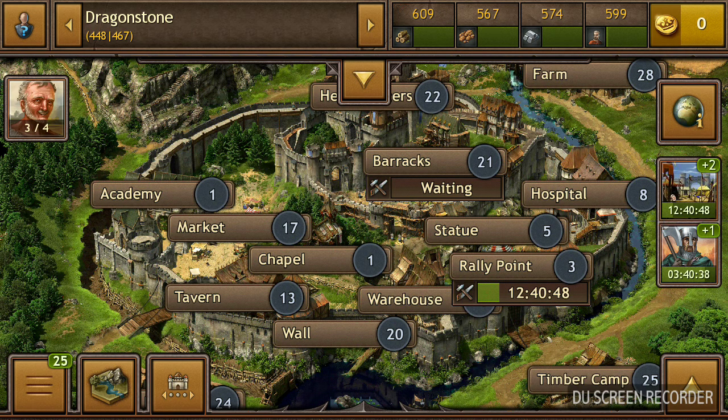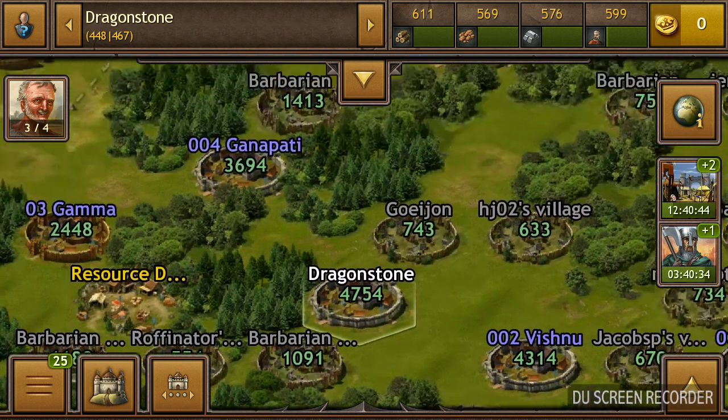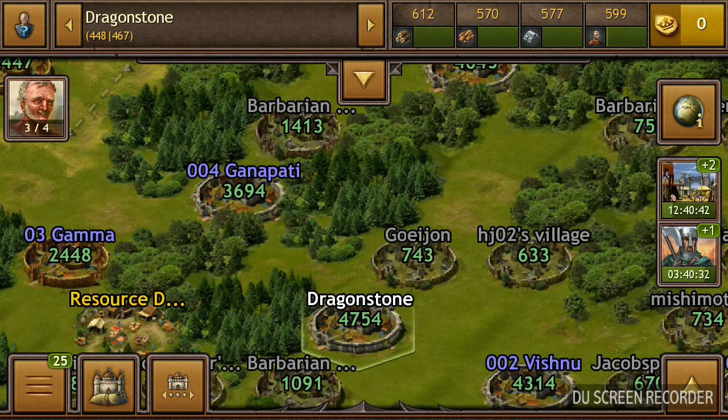So guys, the best way to farm in Tribal Wars 2 is to divide your army into like 30 or 40 divisions. You want to attack each village and get some resources from them. That is going to give you a lot more resources — we're going to practice it.